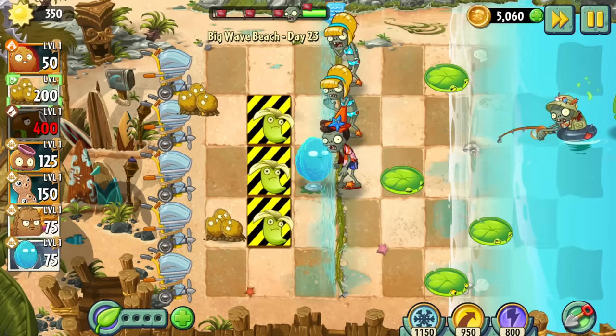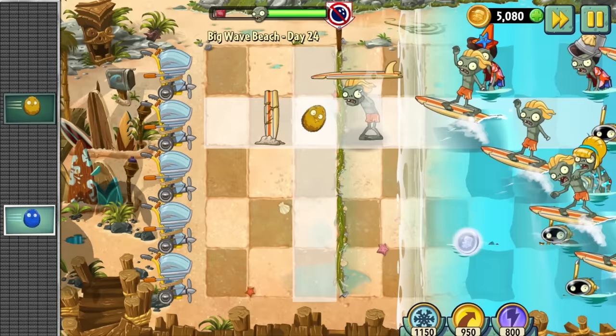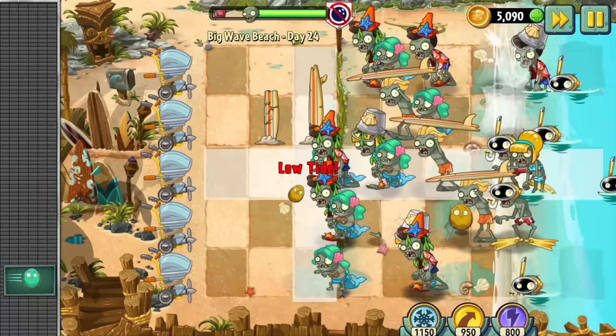It's about here that I realise the infinite barrier is a necessity for the rest of this world. Day 24 is another round of walnut bowling, and this one was actually kind of hard, which is cool. I'm just gutted this isn't a mainstay of the entire game. I love this shit.